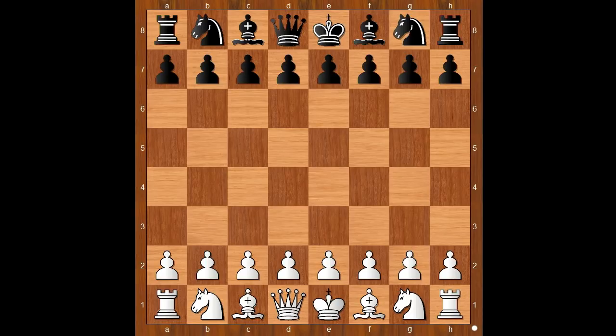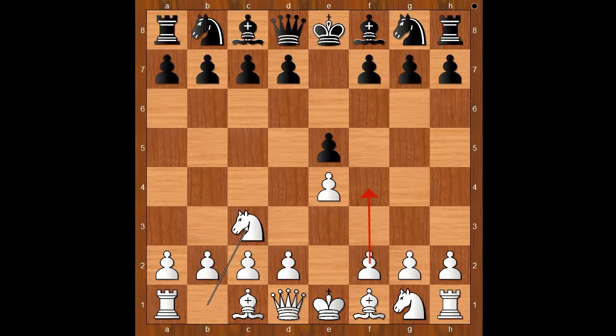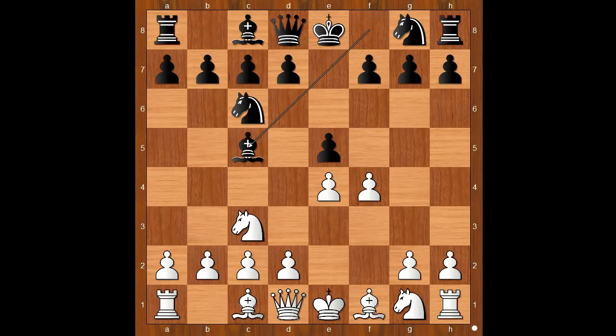Rudolf Spilman had white pieces and he started with e4. Karl Schlechter played e5, then Nc3 intending f4 — the Vienna Game. Knight to c6, f4, bishop to c5. White to move, and f takes on e5 was played.